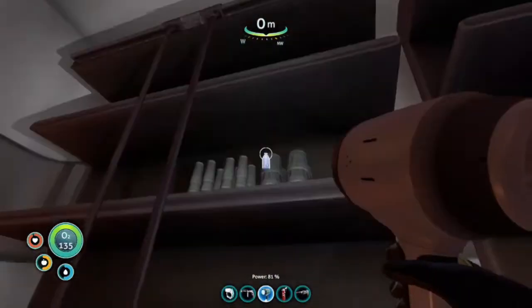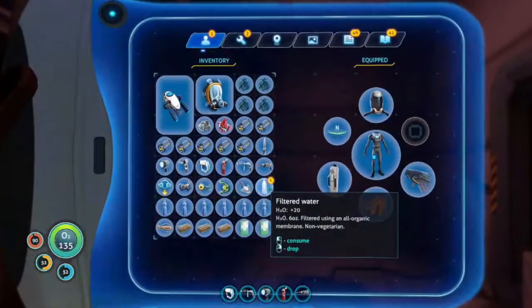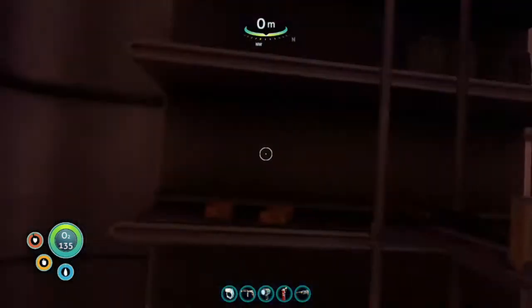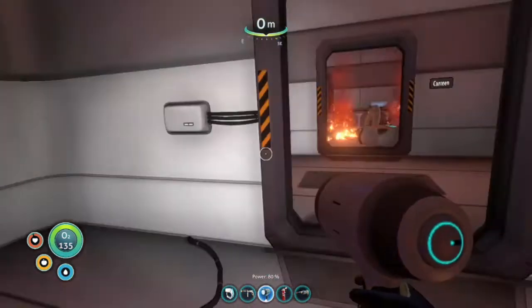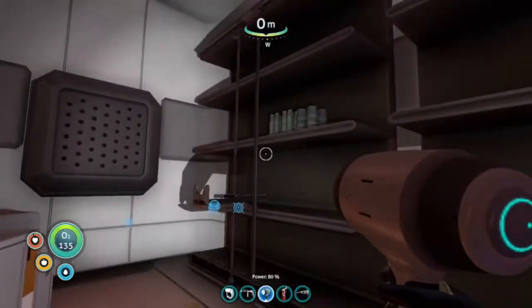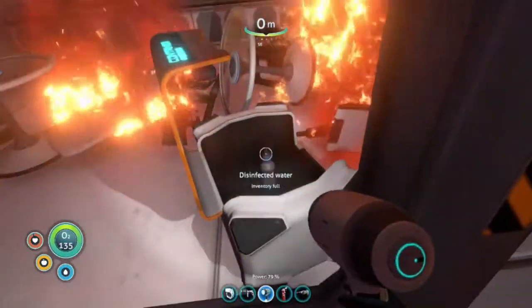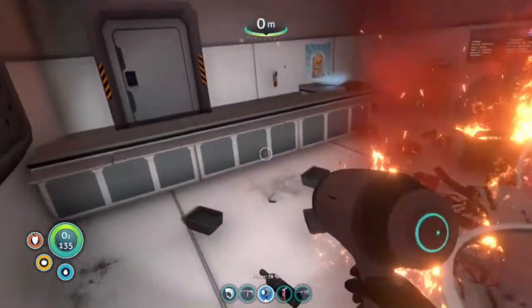Filtered water. Oh, nutrient block — I'll eat some stuff. The nutrient blocks are amazing. Water. Seems like everything in here. Some over here. Disinfected water. Got all of that.